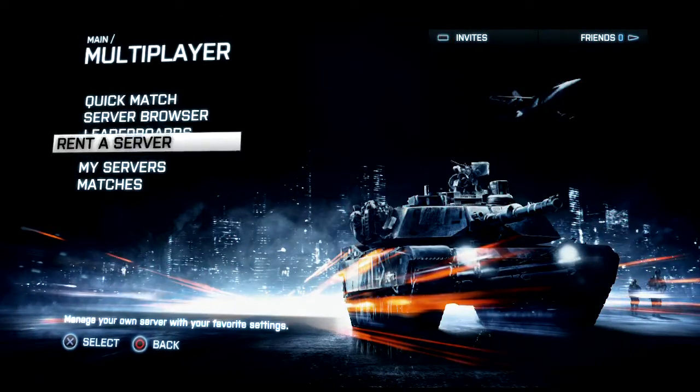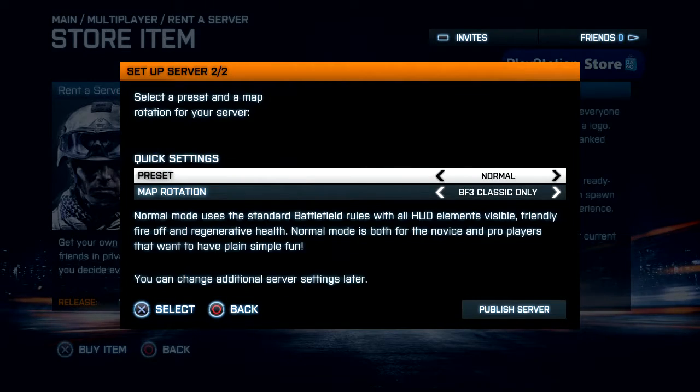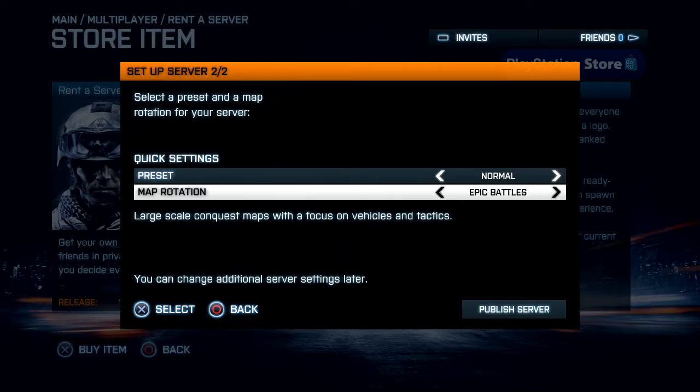You can rent and set your server up in no time, right from the main menu. Tweak every setting or choose a preset configuration and publish your server in just a few seconds.